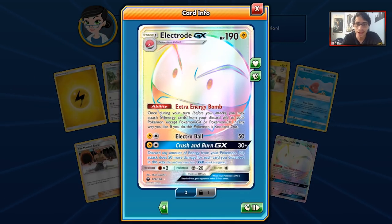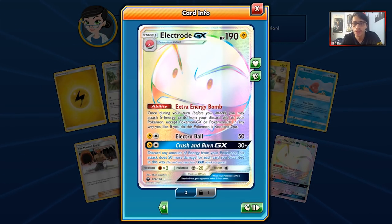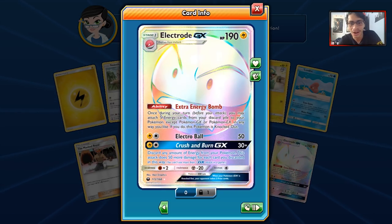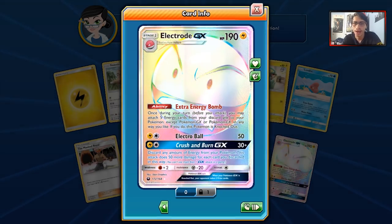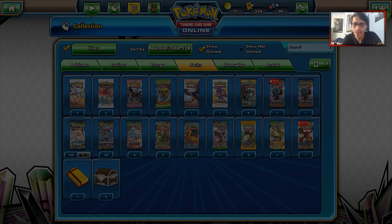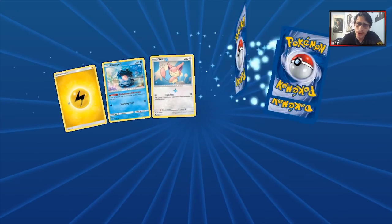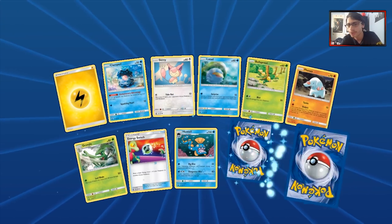We got a Rainbow Rare Electrode! Electrode is definitely an interesting card, I think it's got some potential — I don't think it's bad at all. Its ability is really good, I like the ability quite a bit, and I will take it. The pulls aren't the worst I guess — we have been pulling a fair amount of good things, and we did also get that Secret Rare Hustle Belt.